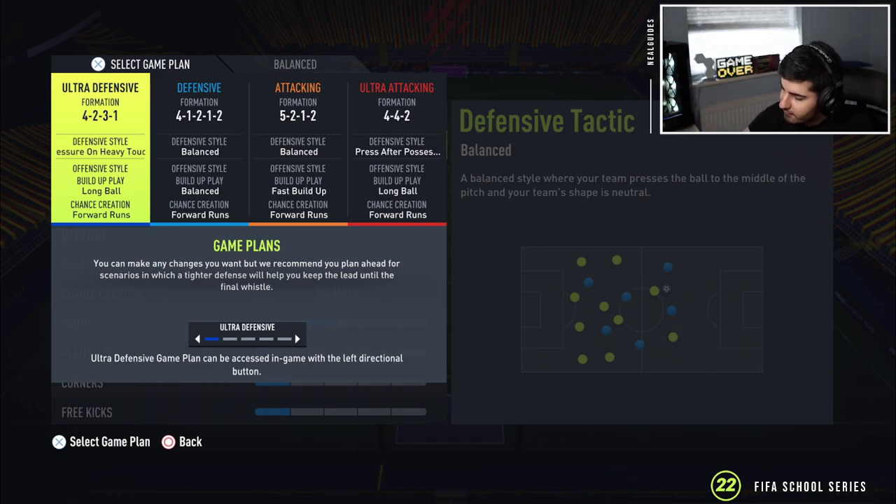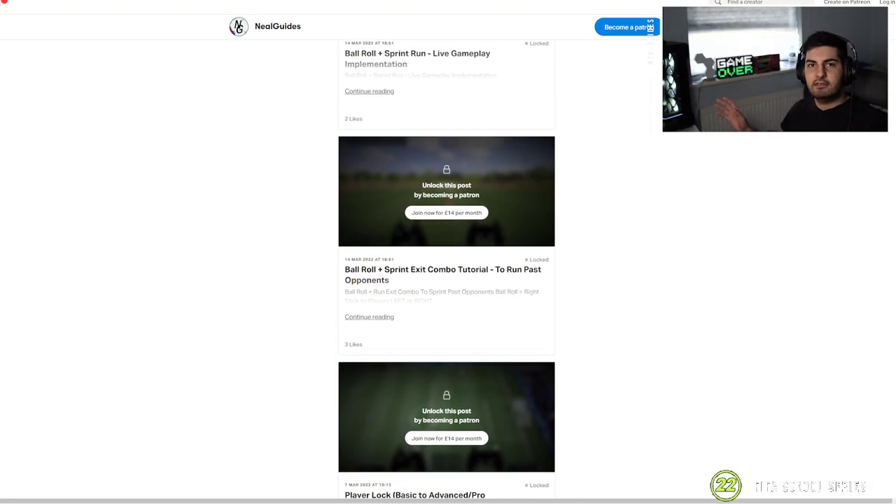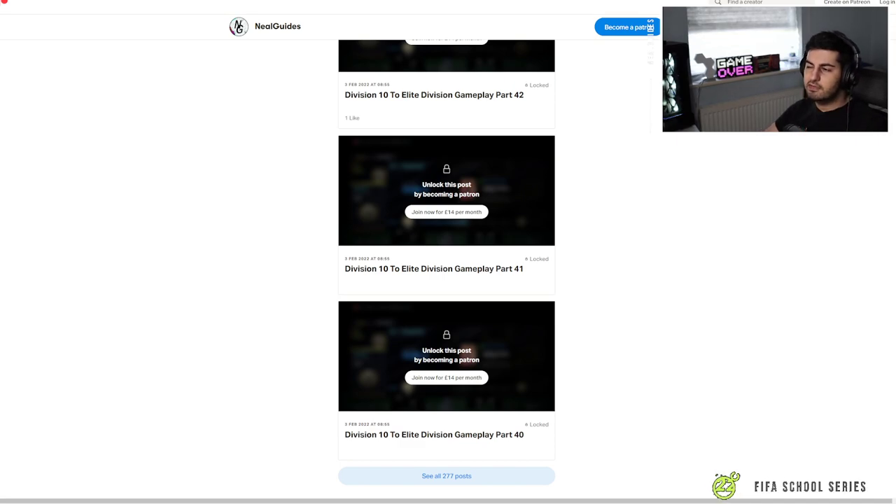This video is sponsored by my FIFA School Series. If you want to get better at FIFA, come to my FIFA School Series — if you don't get better after one month, I'll refund your money. That is a Nil-Guides guarantee, the only one that offers it in this sphere. The link is down below in the description. We also set the Division 10 to League Division Series, playing basic football, showing every single game from Division 10 to League Division. My controller is there so you can copy exactly what I do, showing that anyone can do it no matter what age or level you are.